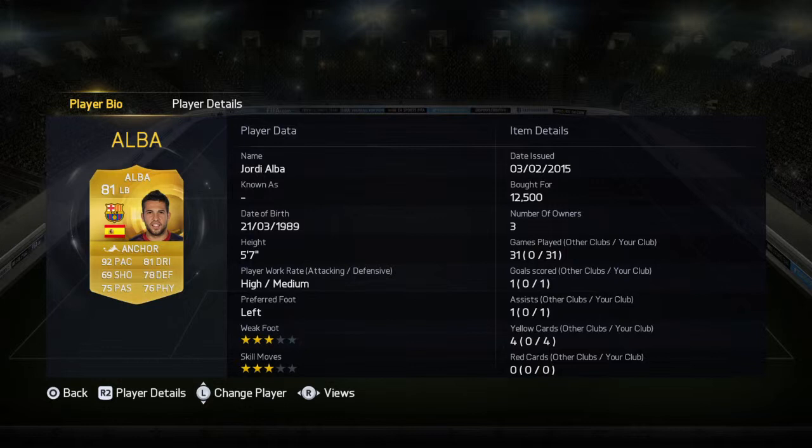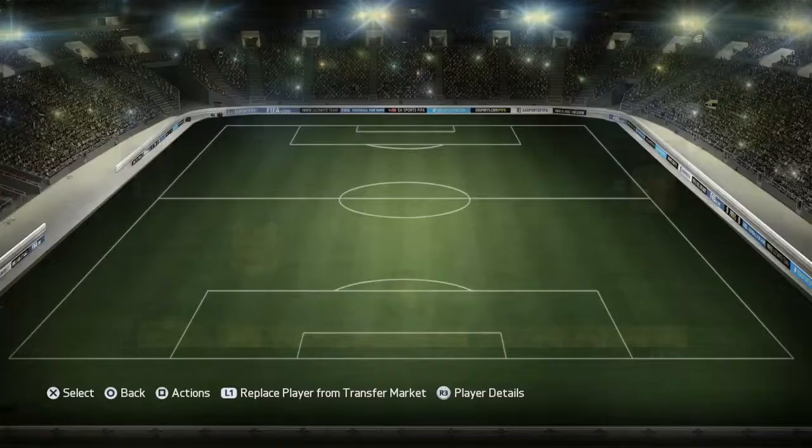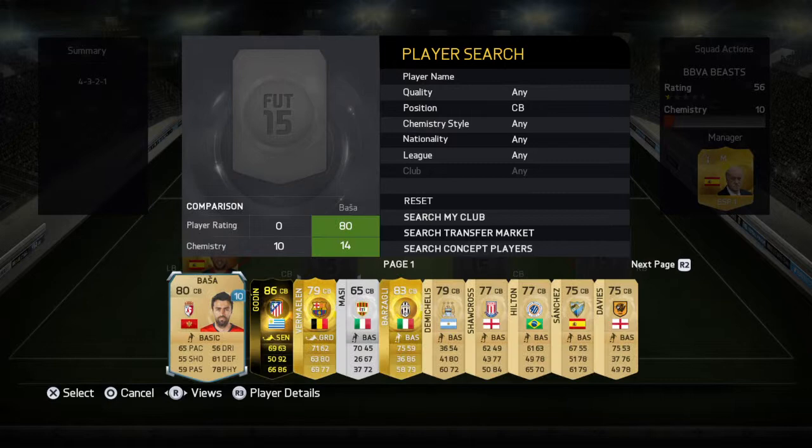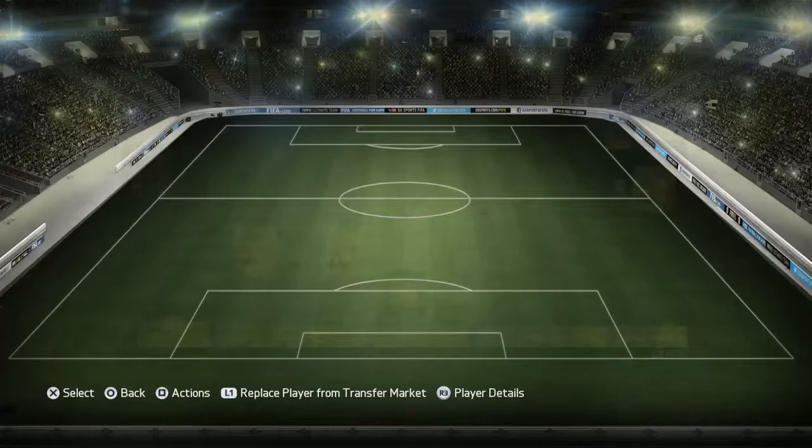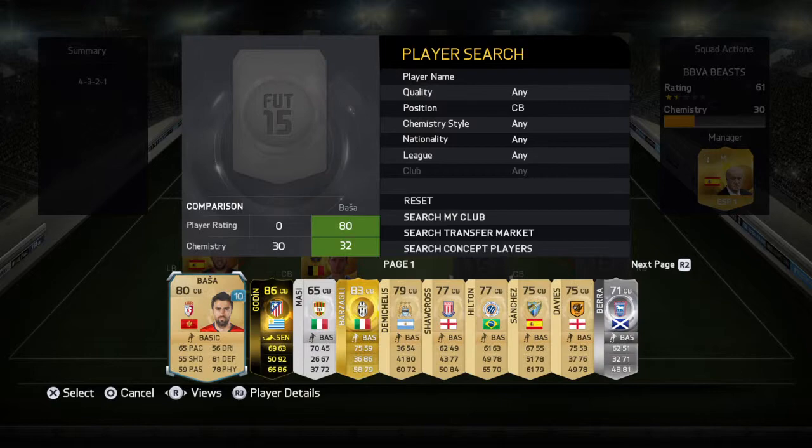My left back is David Alaba. He's not just paced — he has very good defending stats and he's not too bad. My next centre back is Romulan. I've actually used him in a squad before and I kind of liked him. He's not the best, he's not the fastest, but he's a pretty decent defender.